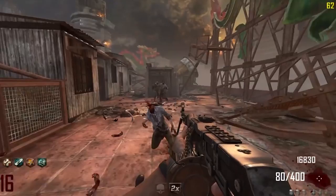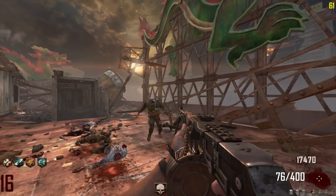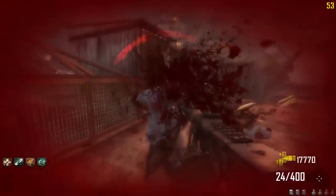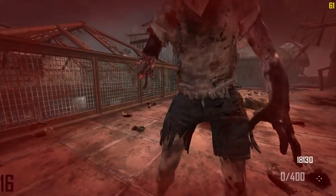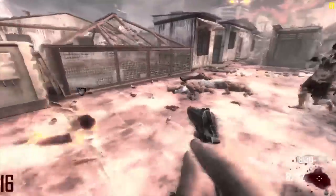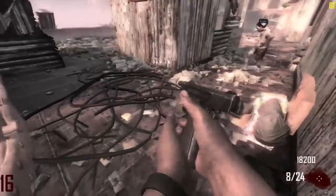Who's Who was introduced in Die Rise and has not returned in any map since. It costs 2000 points and gives players the ability to spawn in as a clone and revive themselves when they die. It was intended to be a substitute for solo Quick Revive but ends up falling a bit flat. It's a good perk to have after using all of your Quick Revives on solo, but it's not worth much on co-op unless other players can't or will not revive you. The player has a standard 30 seconds to revive themselves and will become their clone if they're unable to revive themselves.